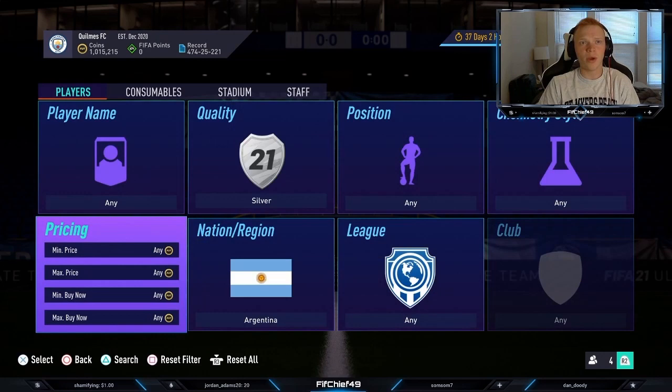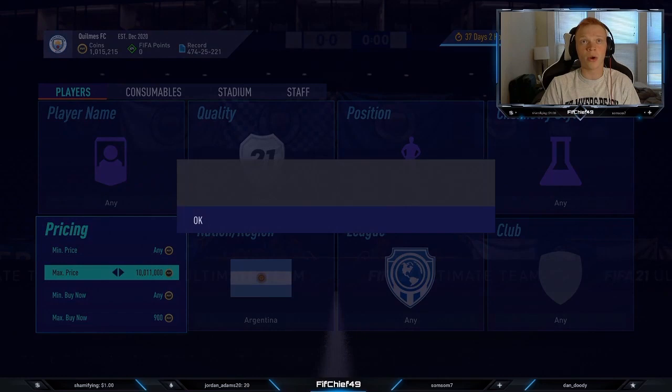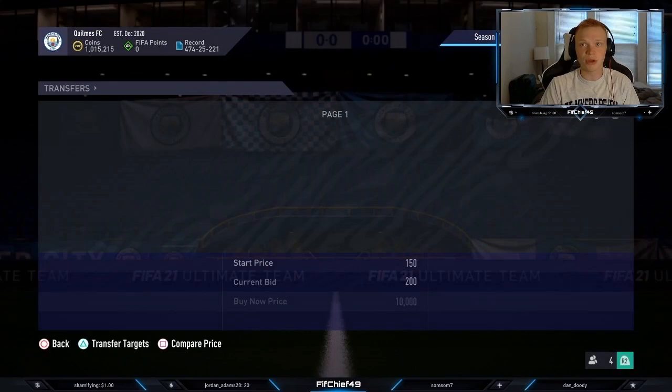When I pick these up, I try to get them for 900 coins or less. Sniping, I find to be very, very difficult on these cards — it seems like there's a lot of people trying to pick these up. So where I like to go with it is bidding, and there's a couple of different ways to do bidding here.